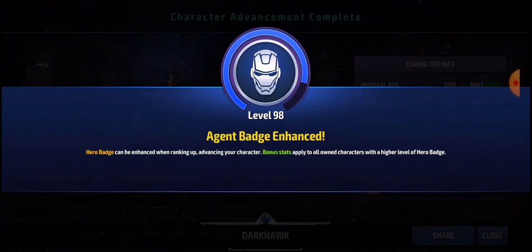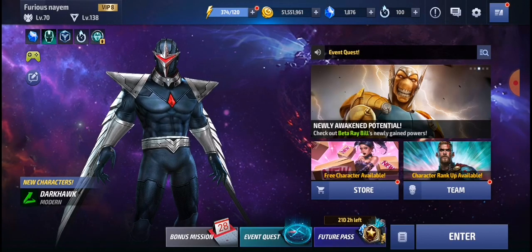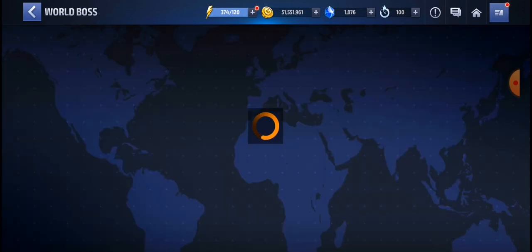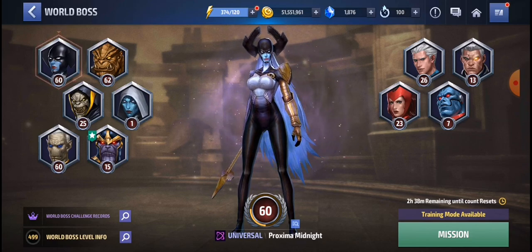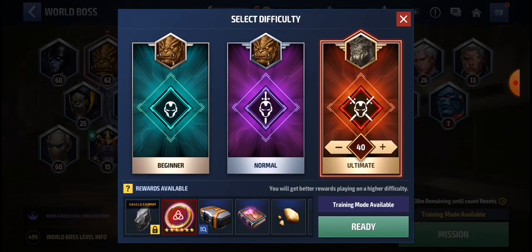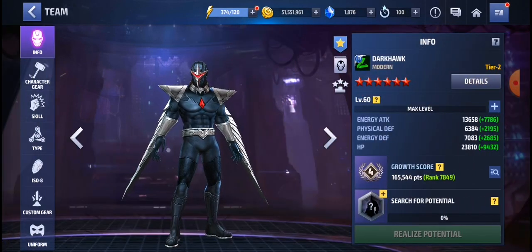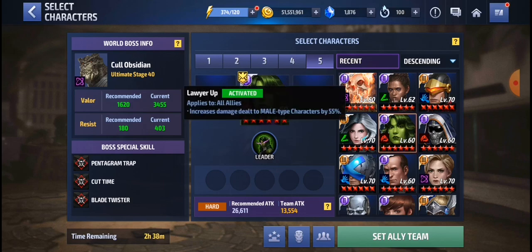Our Darkhawk is now at Tier 2 and everything is done for him, so let's jump into some gameplay and see how he does. I had no intention to play with Darkhawk today since I was just opening boxes, but whatever. Darkhawk is a speed type character but he deals energy damage. Let's try him against Kull at stage 40 — not too high, because I believe Darkhawk can't handle much higher stages.